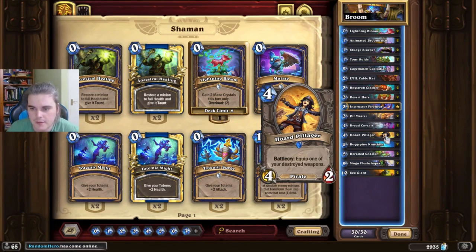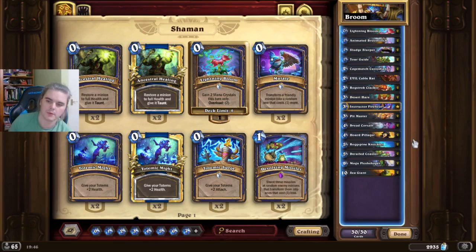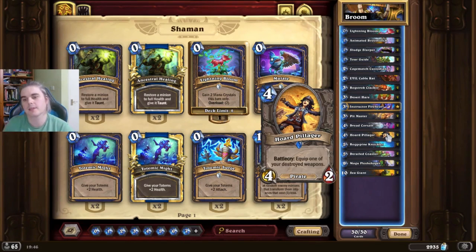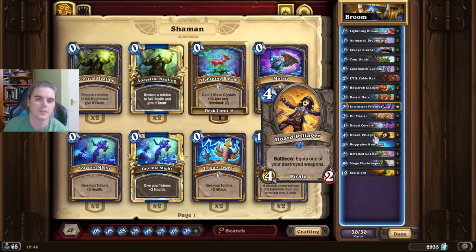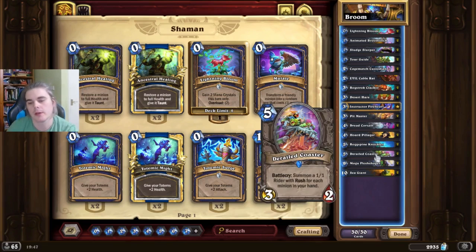Horde Pillager — I don't think it was very good before the introduction of Cage Match Custodian in Evolve Shaman because you just didn't get the weapon as frequently as you do now. But now that you do, Horde Pillager is an excellent tool — a very, very high-value card. It's very good in slower matchups; in a faster matchup you don't really need a second weapon to win. But if you're against a Warrior or a Priest, Horde Pillager has a lot of value. Knuckles is the driving force of the deck — a very, very strong card.